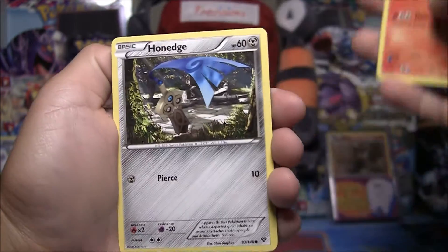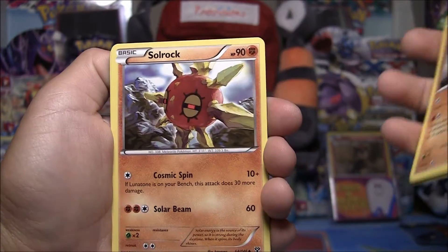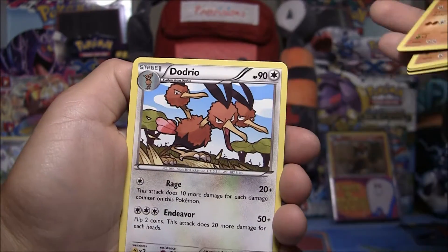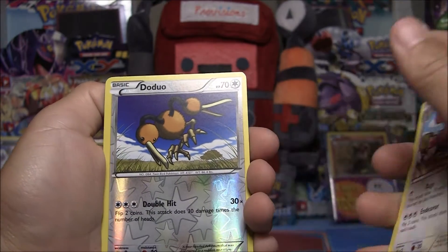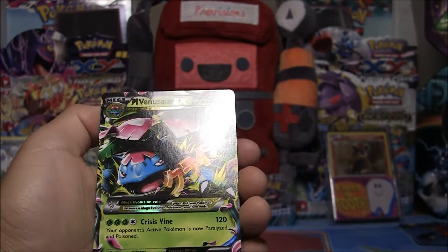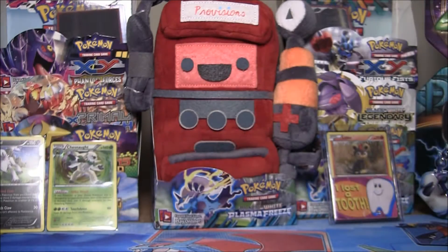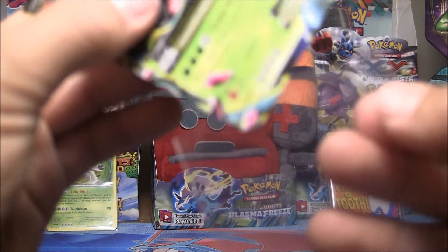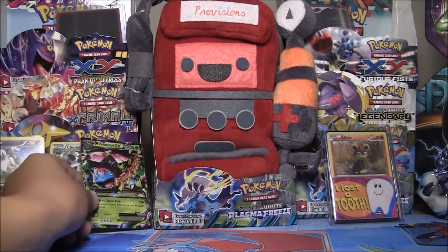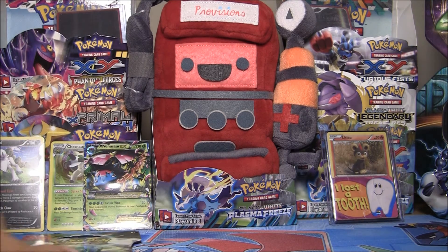So we have a Slugma, Froakie, Furfrou, Sandile, Lunatone, Solrock, Dodrio. Reverse is a Doduo, which is kind of funny because right after - and the Ultra Rare is Mega Venusaur! This card doesn't feel glossy at all, which is kind of weird. Not bad - wait, what am I saying? This is great, like seriously. So we got a holo, a Mega Venusaur, a Reverse Holo. All we need out of this is a Full Art.